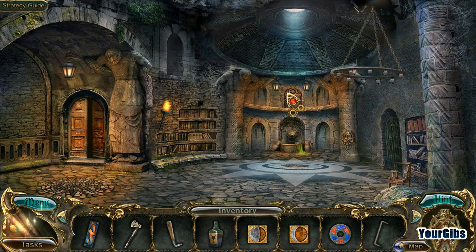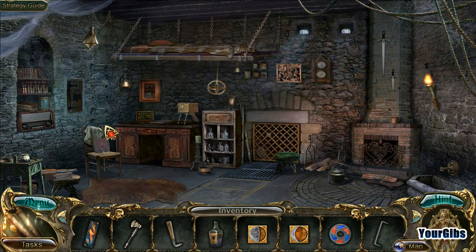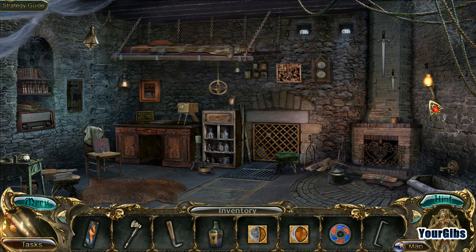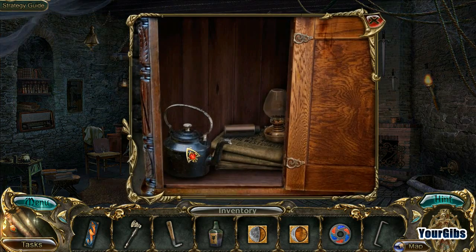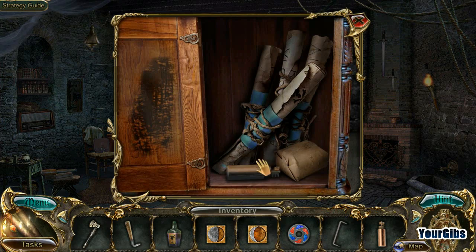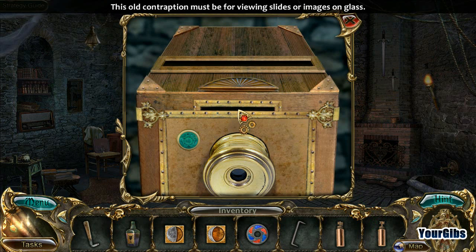Need a key to open this - how can I get up there? Another room. Now we're on to 20 - yay, I got an achievement! I'll take that - what is that anyways? A code tube. Another code tube. This old contraption must be for viewing slides or images on glass.